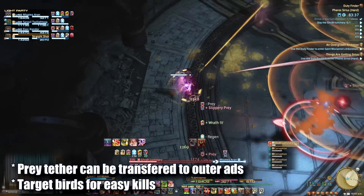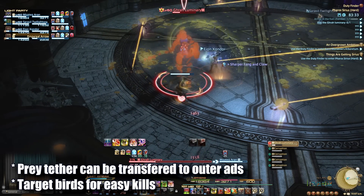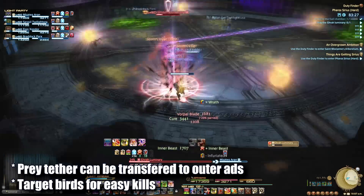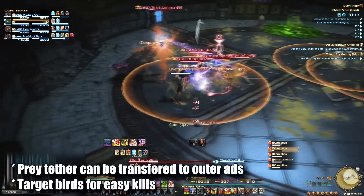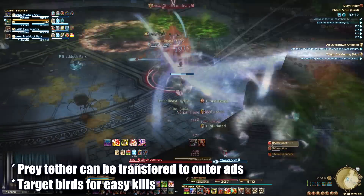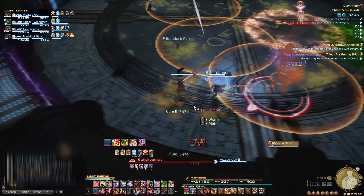To avoid this, players can dump their prey on the spider or bird adds around the room. This will kill the adds but spawn different corruptions. A spider corruption will drop poison poop when it dies, and the bird corruption has a point blank AoE and is pretty easy to kill. I'd recommend dumping your tether on a bird if possible. Either way, burn down the adds and dodge AoEs before returning to the boss. The fight will continue with a mild increase in difficulty each round, but the way to handle everything stays the same.